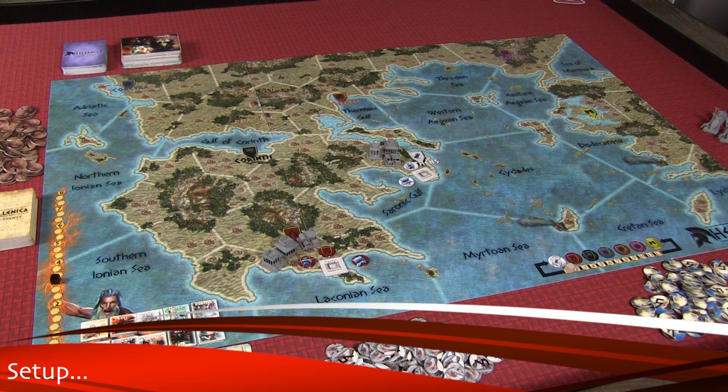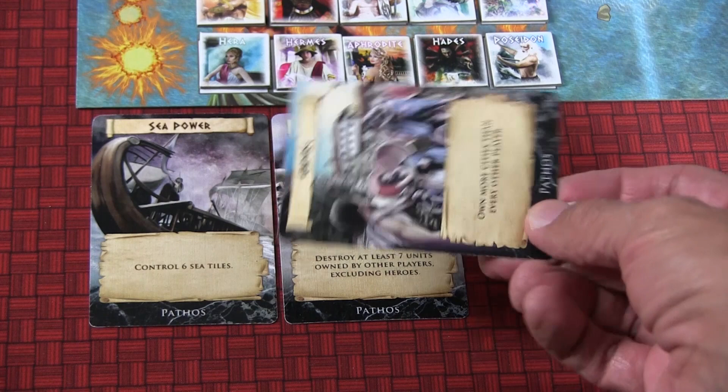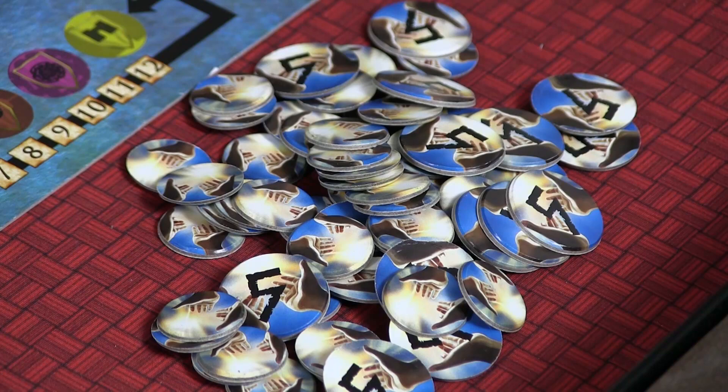This is what a typical setup is going to look like. You're going to take the main board and put it in the middle of the table. You're going to put markers on the turn track and on the chaos track, and then you'll set up the rival deities. You'll also set up the pathos cards — these cards are your public objectives that everyone can work on. You'll also put all the tokens within reach to all players, as well as the cards.